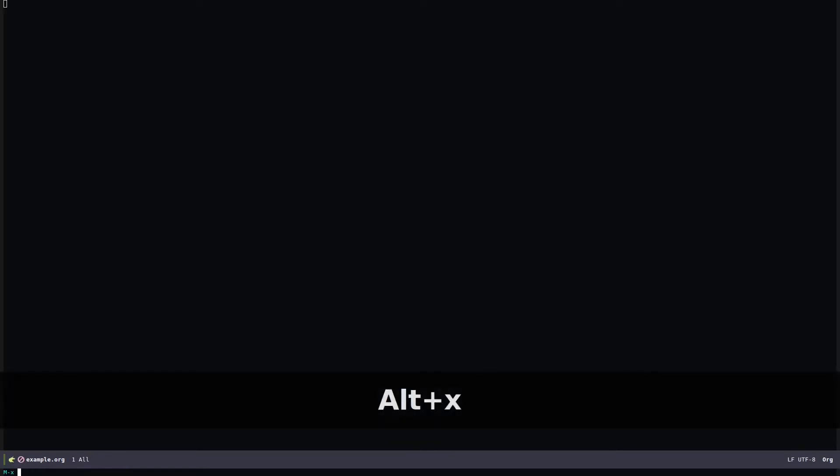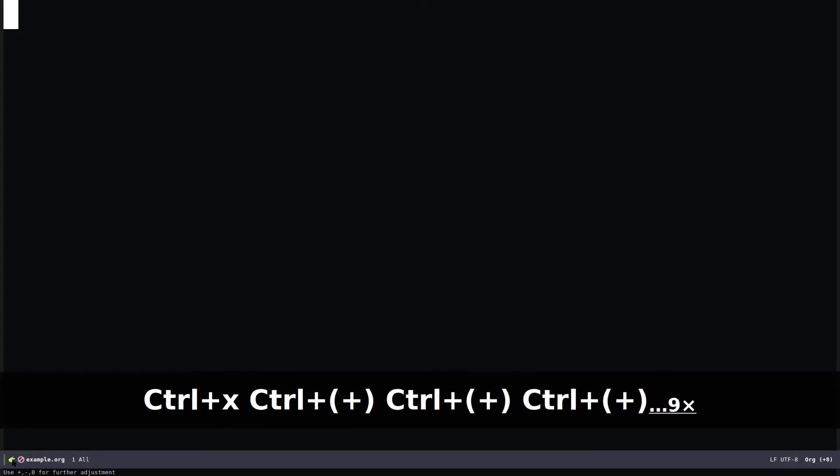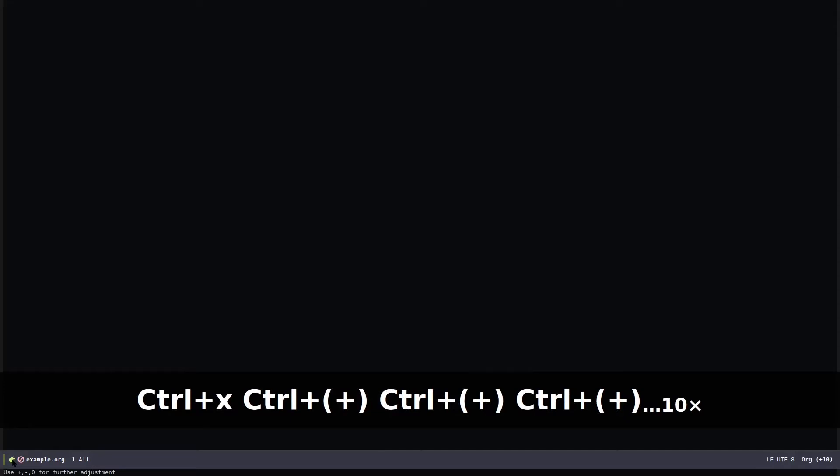Alt+X — that is Meta+X — and if I do 'org-mode' it's going to enter org mode. If you see this major mode is 'Org' in your mode line, you can confirm you are inside org mode. I'll do Ctrl+X Ctrl++ to increase the font size of my image so that it's convenient for you to see.